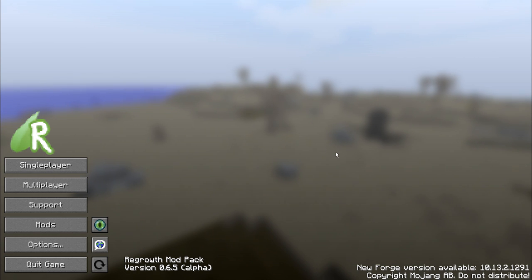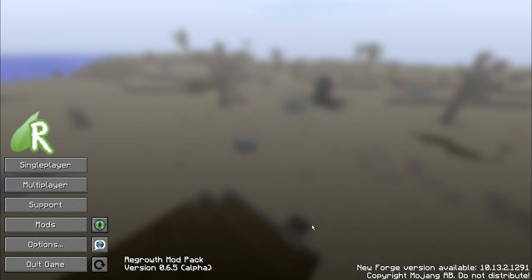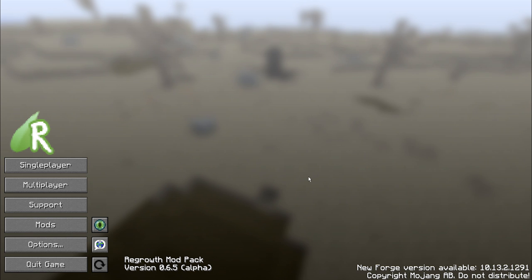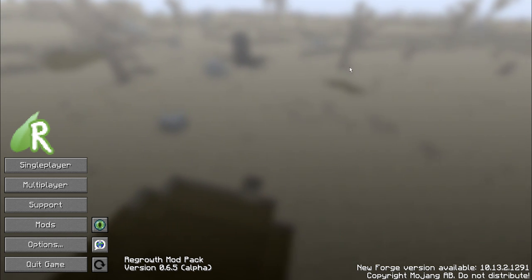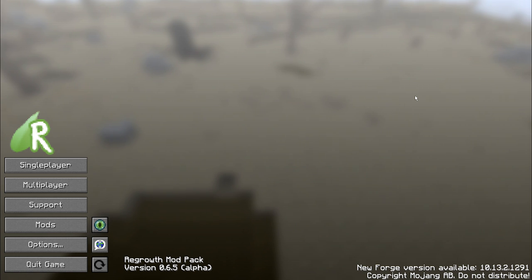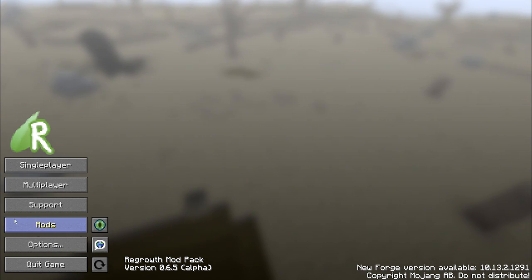Good day Minecraftians, PurpleMentat here bringing you a brand new Let's Play. This time through we are going to be playing the Regrowth mod pack on the Feed the Beast Launcher, pack code Regrowth. Version 0.6.5 alpha is where we are starting, though the alpha is perhaps not 100% justified as we're not seeing massive changes to the list of mods or the progression and recipes of the pack. It seems like it's in a fairly stable place in the dev cycle, which is a very refreshing change given my recent experiences.